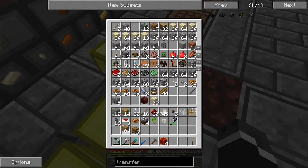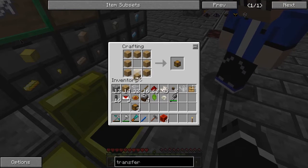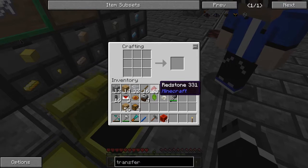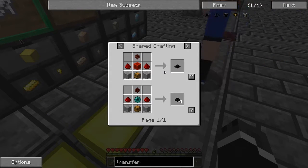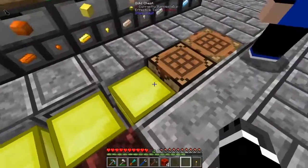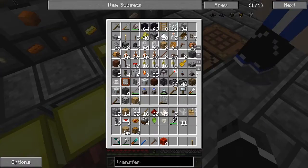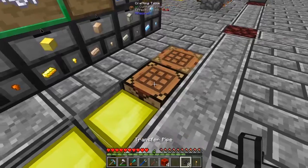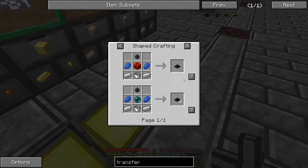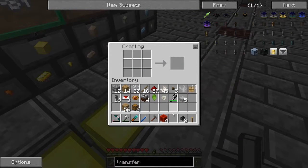So then why are we making steel? Because refined iron is harder to make than steel is. It didn't used to be but they changed the pack. There's a glass transfer pipe — there we go. Transfer node — not that one. There we are, refined iron. What am I missing?